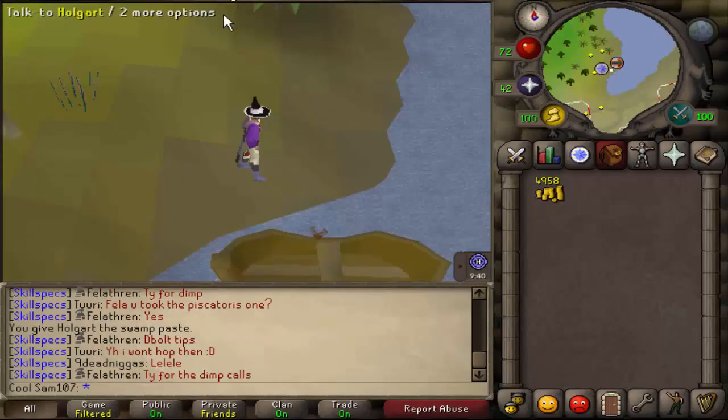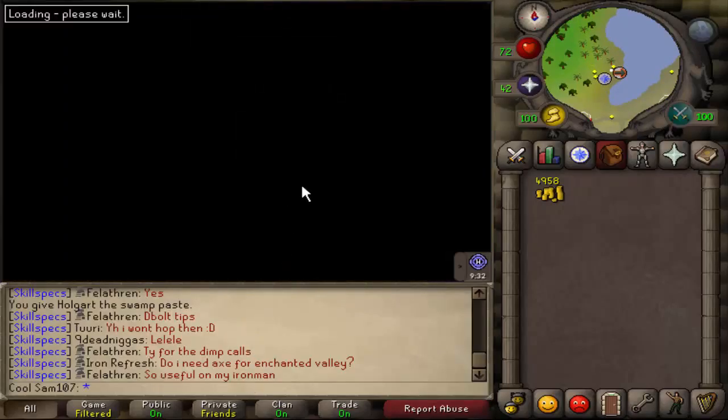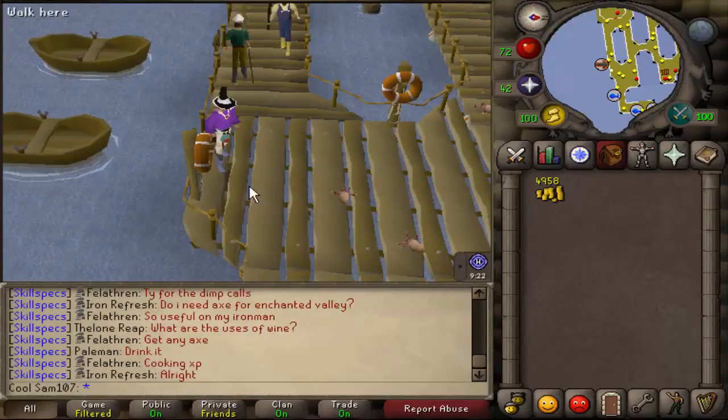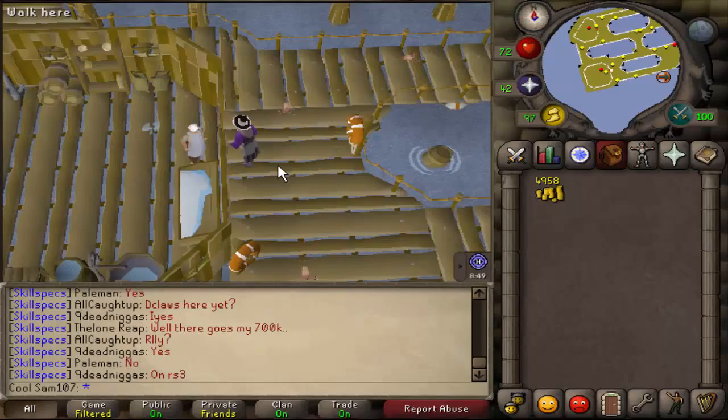After giving Holgurt the swamp paste, he will take you to the fishing platform. Simply talk to him again and he will take you there. Once you are at the fishing platform, make your way west towards the area with the guy in it.